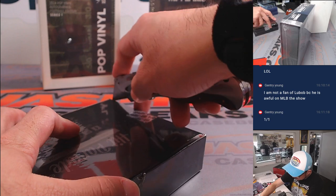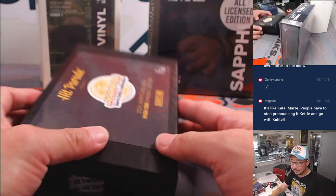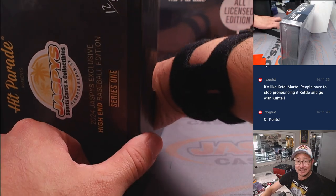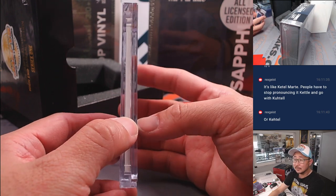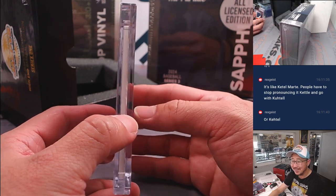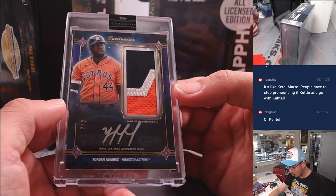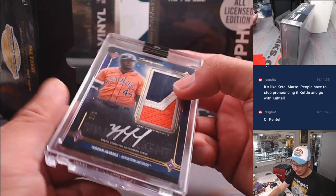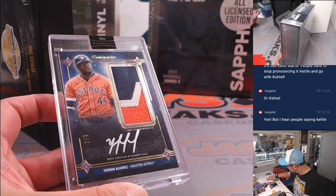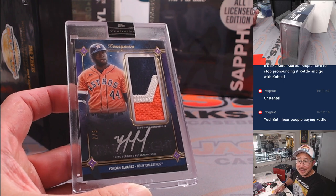One more of these — little Hit Parade Jaspi collab. Yordan Alvarez, three-color patch, silver ink autograph, two out of three. Nice spark of light autograph — Luminaries. That's going to be for Nick Stober. Nick and the Astros on a Chew Tuesday. All aboard the Big Hit Express!